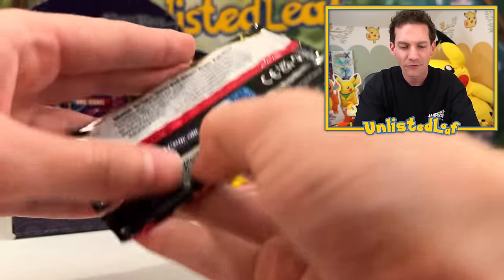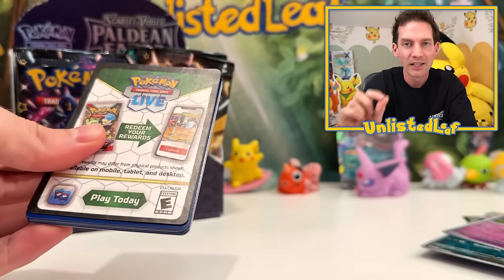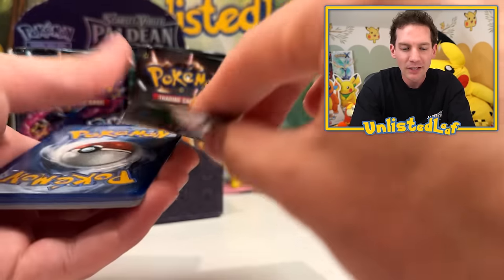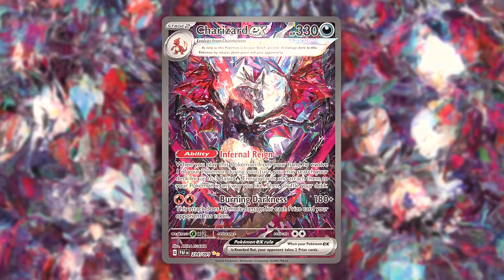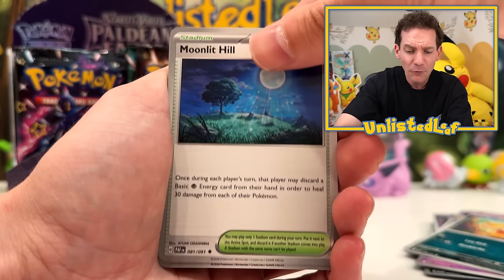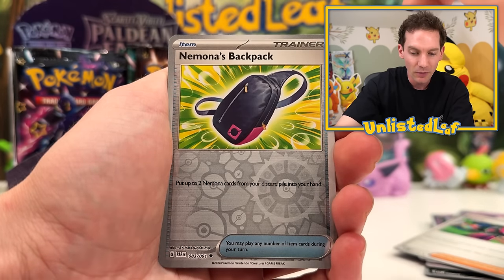First opening, we'll take anything we can get. The pull rates are pretty nuts. There's a particular amount of these special illustration rares and special artworks that everyone wants. Charizard — that's obviously the big hitter of the set. Everybody and their mama just wants this card, including me — it would be amazing. But the crazy part is that's not the hardest card to pull. It's definitely the most expensive. Here we go, we've got a backpack.